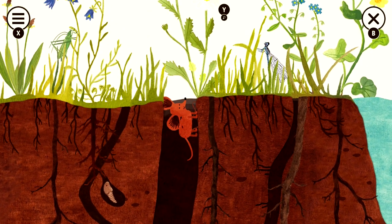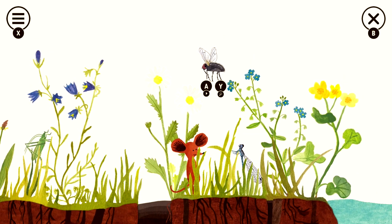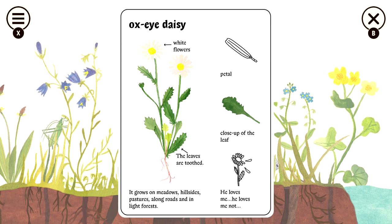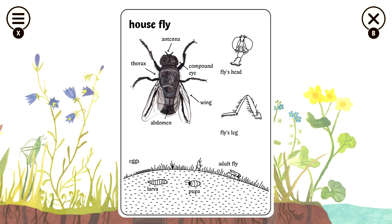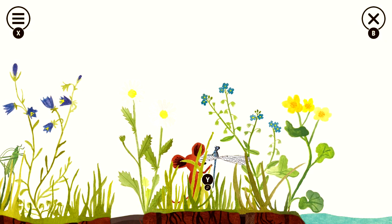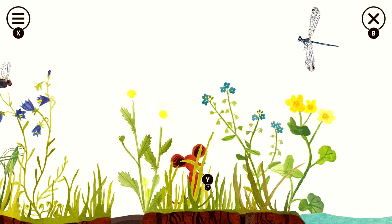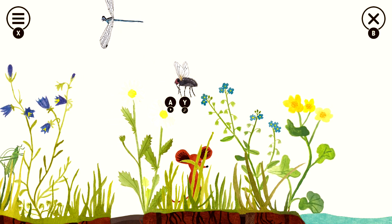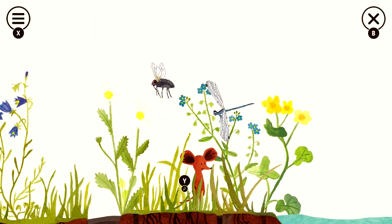Keep going up and you should surface right here. First thing you want to get as soon as you pop your head out is this flower — hit Y button to get the Ox-Eye Daisy. Then grab the Housefly right here, and right next to that grab the Damselfly. With these flying insects, I recommend grabbing their encyclopedia entries before you hit the A button — that way they don't end up flying away and you don't have to wait for them to come back.